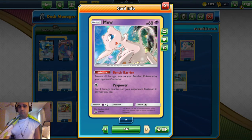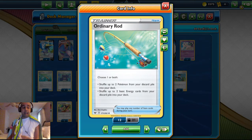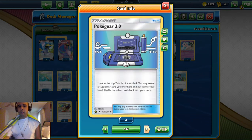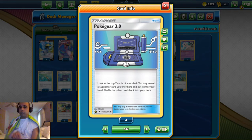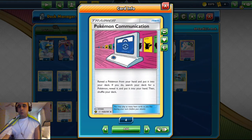Now for the trainers, items, supporters, and stadiums: we play one Ordinary Rod, so you shuffle two Pokemon back into the deck or pick up two basic energy cards. We don't play any basic energy — we want to play special energy — so you shuffle Pokemon back as needed. We play two Pokemon Communication to trade a Pokemon you don't need for one you do need, to set up our board. Two Rare Candy to skip Porygon straight into Porygon Z, bypassing the Porygon 2 stage. And four Quick Ball to discard a card and search for a basic Pokemon.